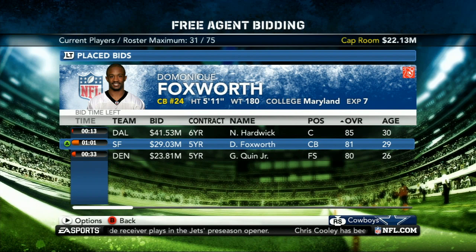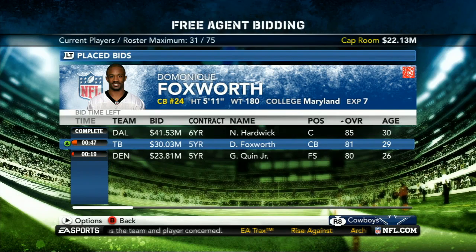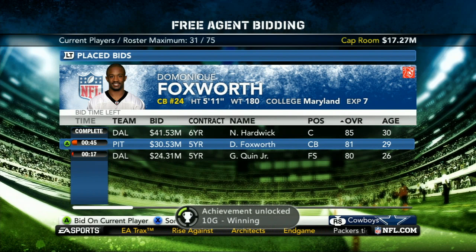If you get outbid, you'll see the other team name pop up in place of yours. Simply tap A or X again to put another bid down. And if you get into a bidding war for Mr. Foxworth, like I am here, you're more likely to win out.